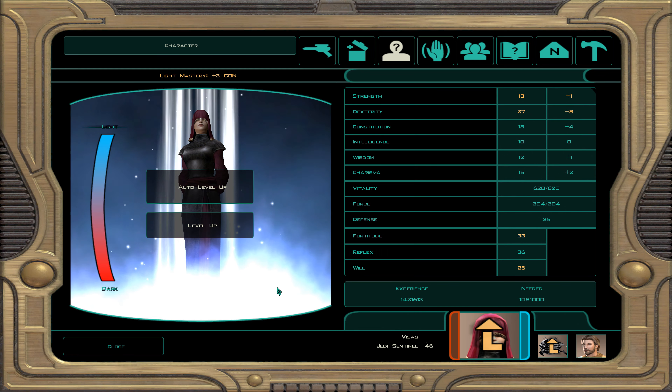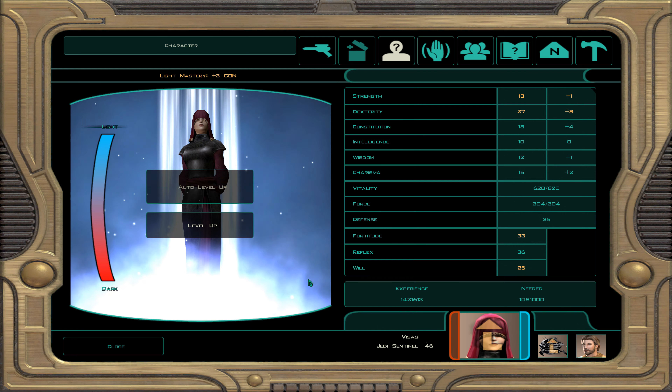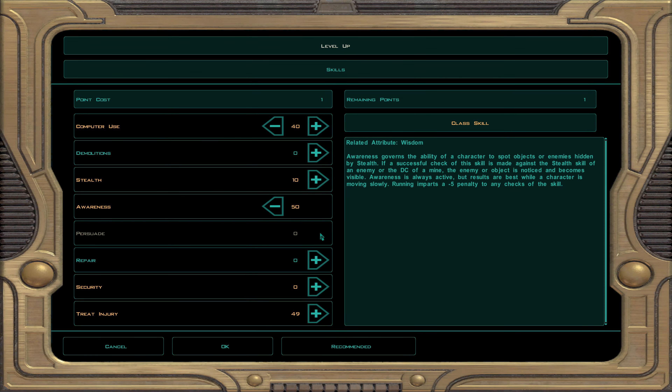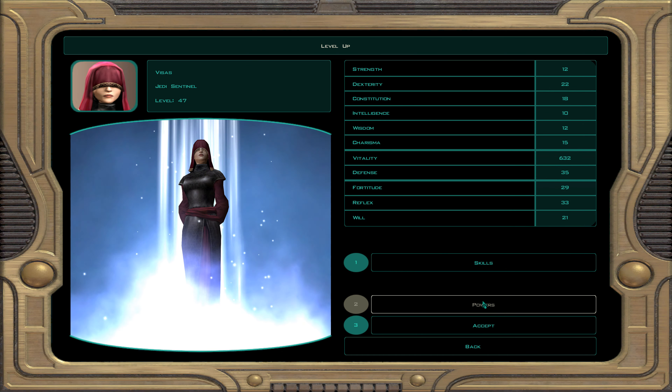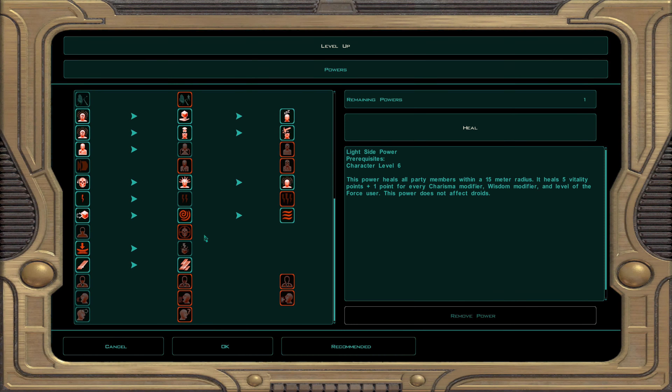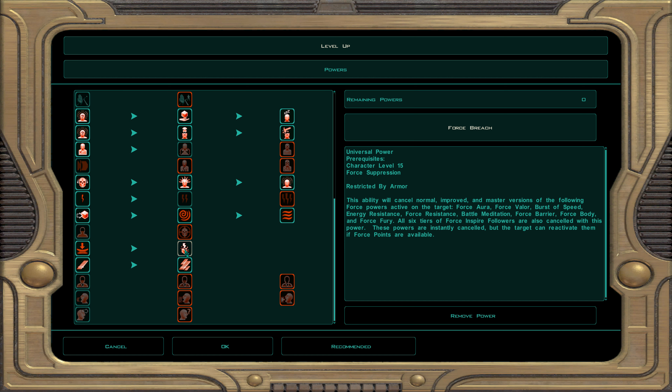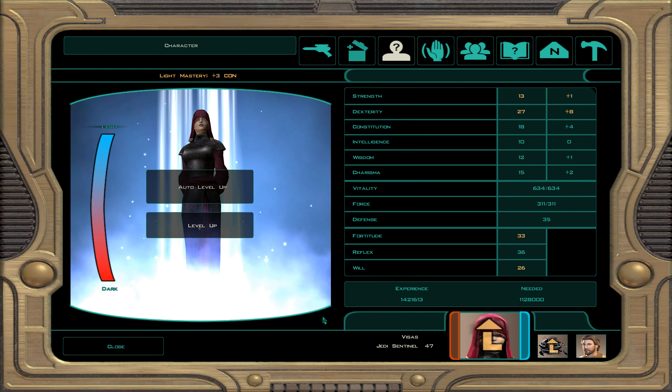Now Visas is going to be level 47. Skills: computer use, awareness, and treat injury — awareness and treat injury are now at 50, which is good news. For powers, force breach — this can strip all force powers from enemies. This is a great way to take out tough foes' buffs. So if you're facing a tough boss, remove their powers and then let the good times roll.